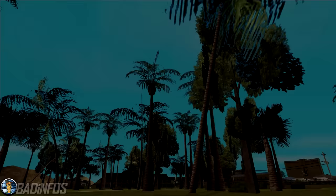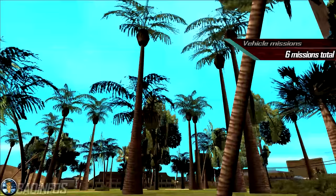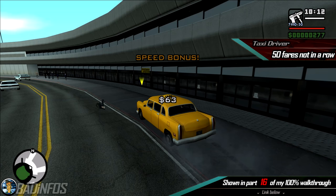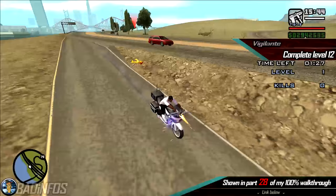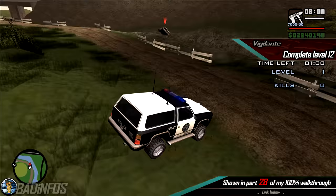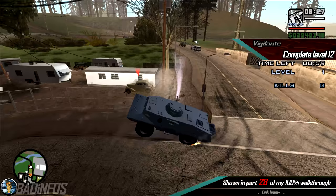Number 3, the vehicle missions. This includes Taxi Driver, which can be done in a taxi and a cabbie, in which you have to complete 50 fares total. Luckily you don't have to do them all in a row. Vigilante, which can be done in a police car, an HPV 1000 bike, the Enforcer, the Ranger, the FBI Rancher, FBI truck, Barracks, the SWAT tank, the Hunter and the Rhino.